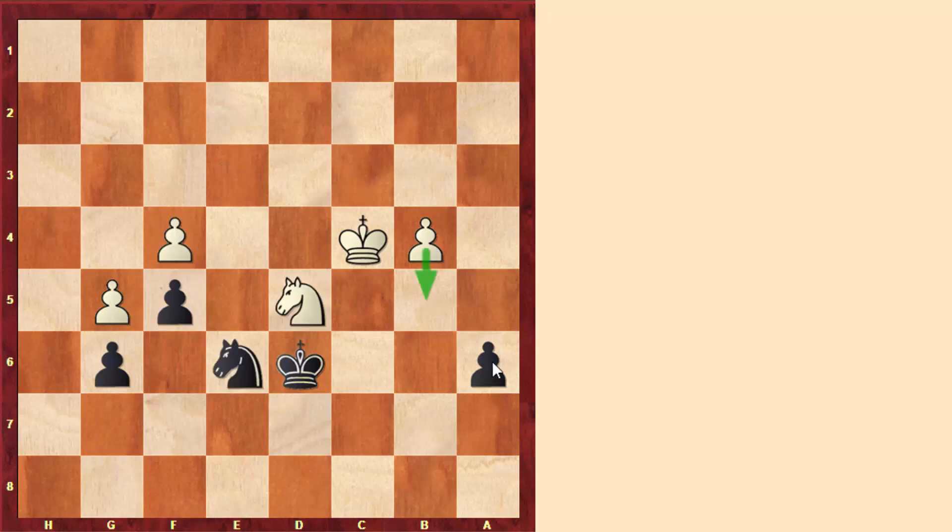And after the move b5, we get a similar idea: after taking on b5 with check, this knight would fall. That's why after this very seemingly passive move a6, white would be in Zugzwang and black would be winning the game.